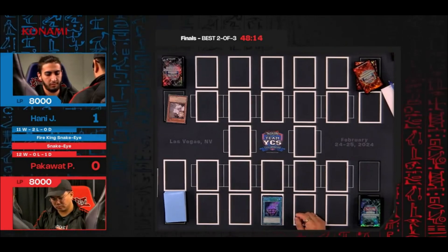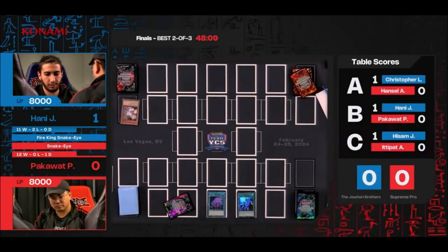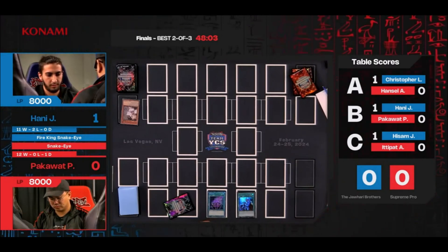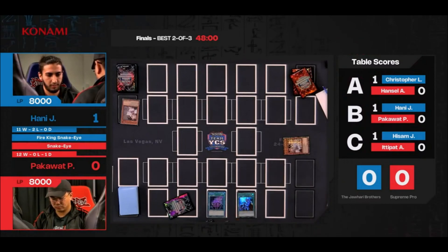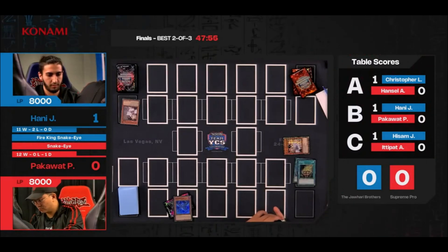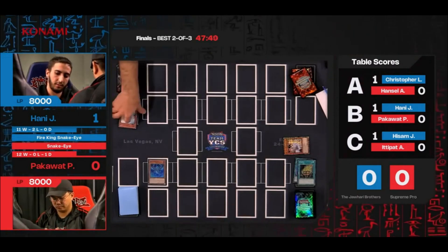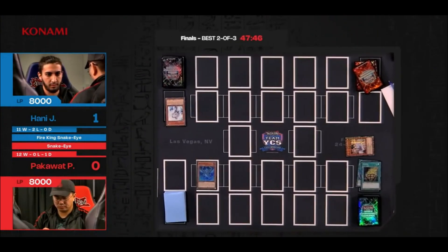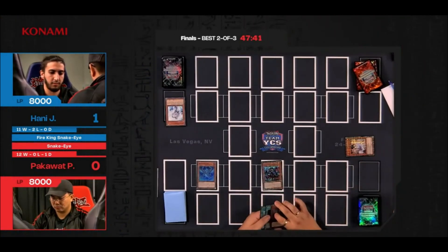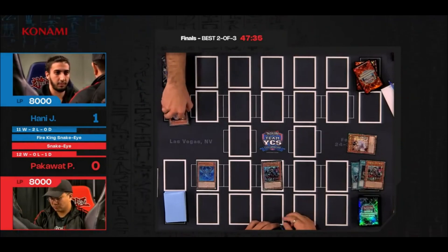Looking at the current table scores: Table A with Chris taking one over Hansei; Table B, Honey taking the first game against Pack; Table C still going, technically their first game but game two — Haisam versus Pack with one on Haisam for Team Supreme Pro. Really an uphill battle at this point. You have to win two in a row for all the players.